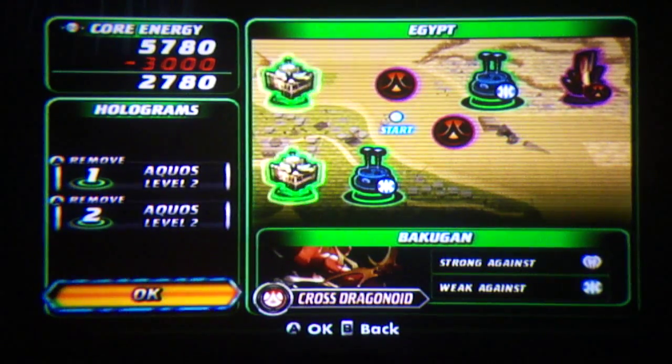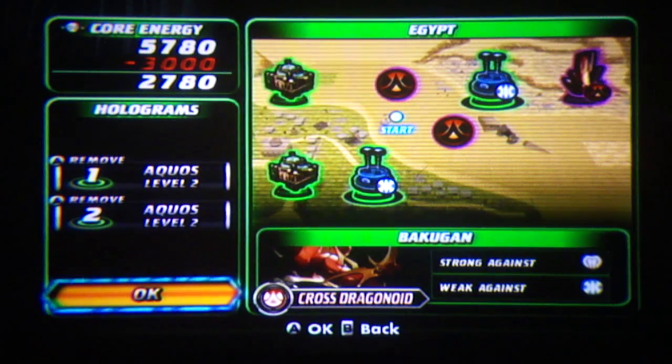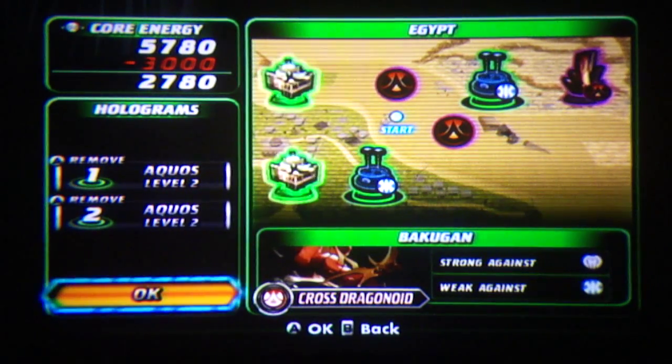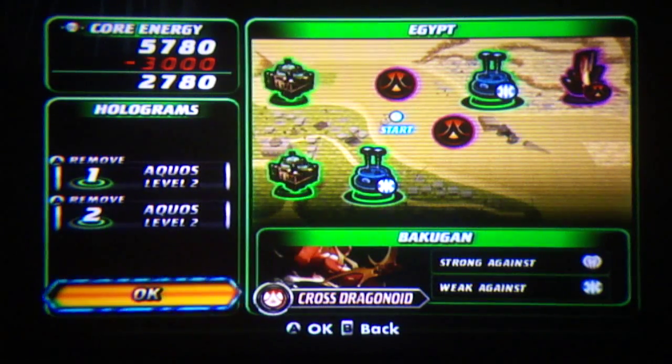Basically what happened was — I'm just going to give a brief description. We made it to Egypt and we were searching the dig site for any Vexos and like that. We found a couple items. As far as I know, there were four abilities — one for Cross Drago, and one for Wilda. I can't remember all the abilities off the top of my head, but I know one was Cross Drago and one was Wilda.